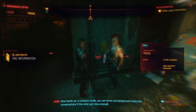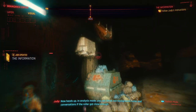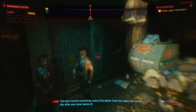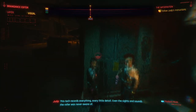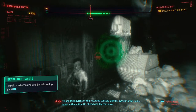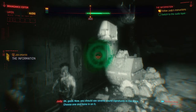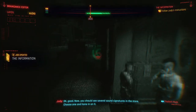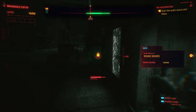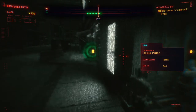Now heads up. In analysis mode, you can ferret out background noise and conversations if the roller got close enough. This tech records everything - every little detail. Even the sights and sounds the roller was never aware of. To see the sources of the recorded sensory signals, switch to the audio layer in the editor. Go ahead and try that now. Now you should see several sound signatures in the store. Choose one and hone in on it. Pack of cigs, case of broseph, and a couple of zappers.